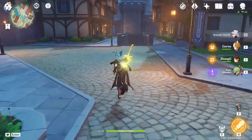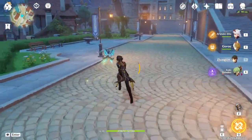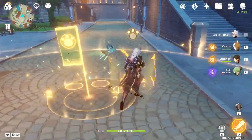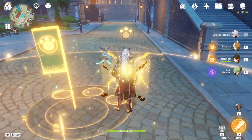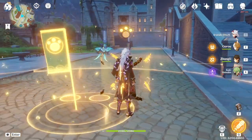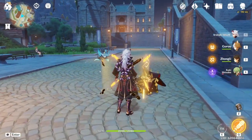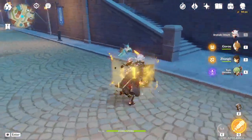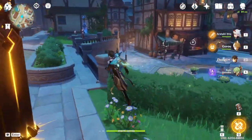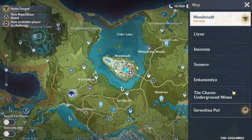Quick tip if you're not playing C6 Itto: do all your setup, and make sure to get the paw prints above his head - when all three light up, you're ready to start your burst. Remember to press burst and then skill, because I've seen people do skill then burst. However, after C6 it's more damage to do skill before burst so you spend all your time doing the charge attacks.